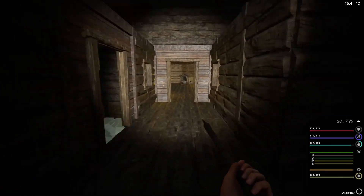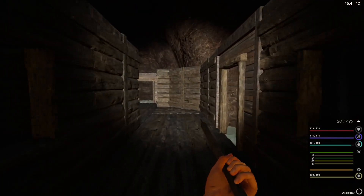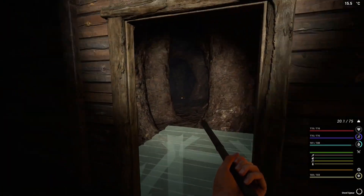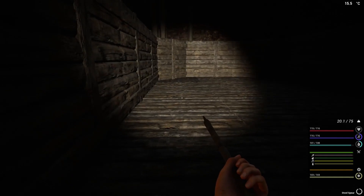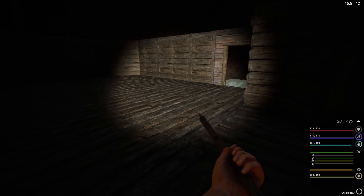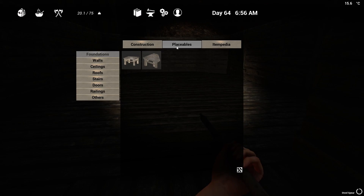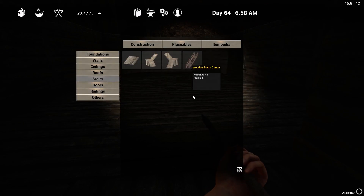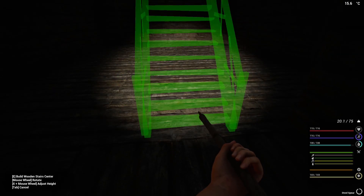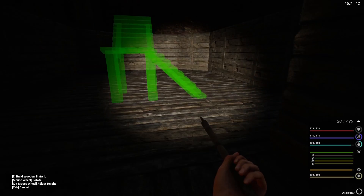So where do I want the stairs? We're going to be coming through here, we can also go up the top eventually - that's going to be a hallway, going to be like a maze. Let's have a look at where I could put the stairs. What if we just put the stairs here? Let's see what that looks like and whether that gives us the room we need. Actually, should we change it up a bit - what about these ones instead?